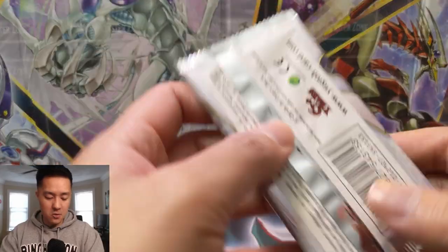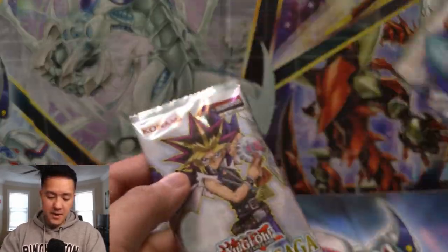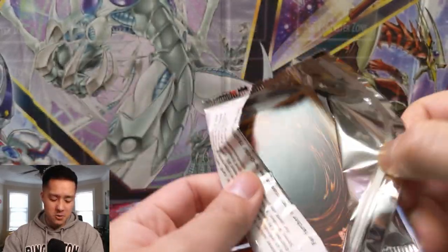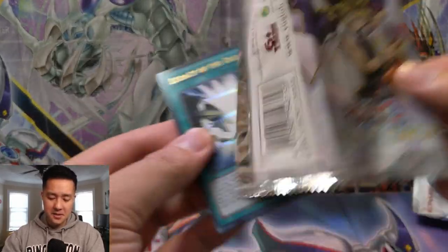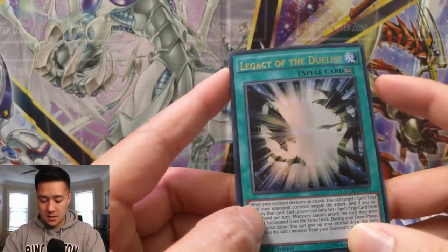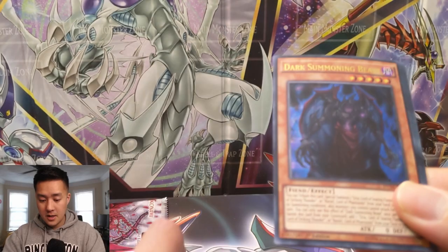I'm not even sure who that is on the pack — I was curious if the pack art determined what shows you get the cards from, but that doesn't seem to be the case. Legacy of the Duelist — not sure what that's from, but it looks like Blue-Eyes and Dark Magician. Dark Summoning Beast — it's kind of hard to see.